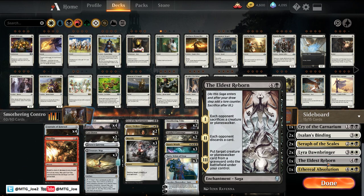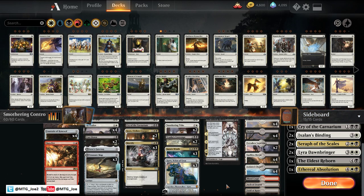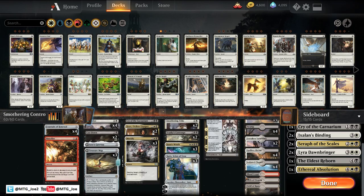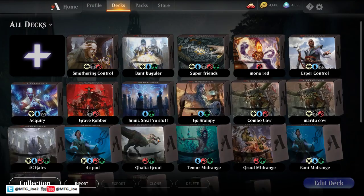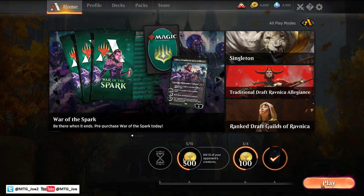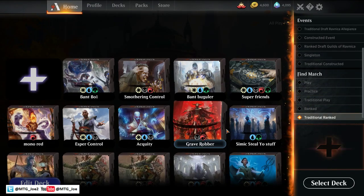Another Eldest Reborn to reanimate some of the opponent's fatties. And an Ethereal Absolution, which works really well against the Explore package and the Weenies decks. The mana base is pretty much your duals, a splash for red, and then an Arch and a Field of Ruin as utility lands. So we'll take it for a spin in a ranked best of one. I'm on Platinum rank, so we'll give it a shot there.